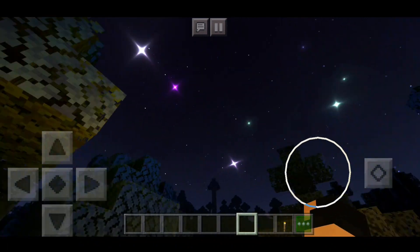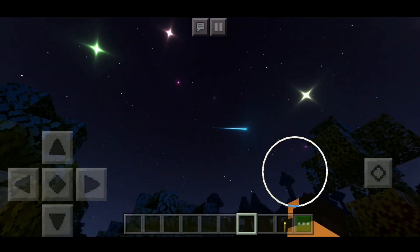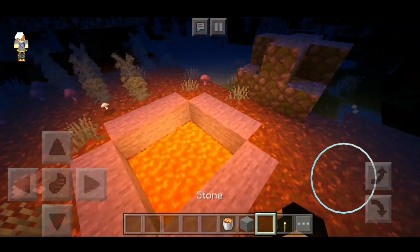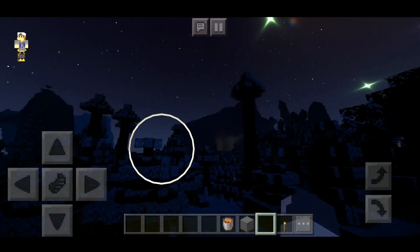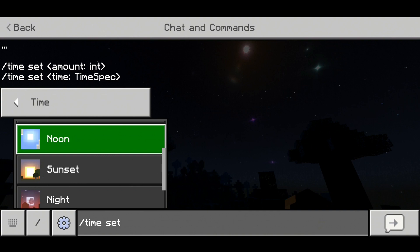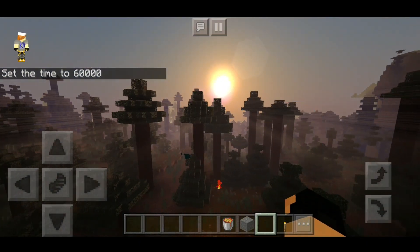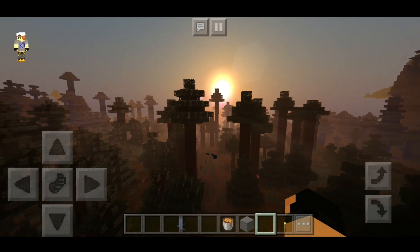I made a lava pit — look at it, it looks so cool. Look at that reflection and stuff, this is absolutely amazing. I want to take a look again at that sunset and those sun rays — look at those sun rays right there! This is so cool, I didn't think this would happen in a Minecraft Pocket Edition shader. This is awesome!